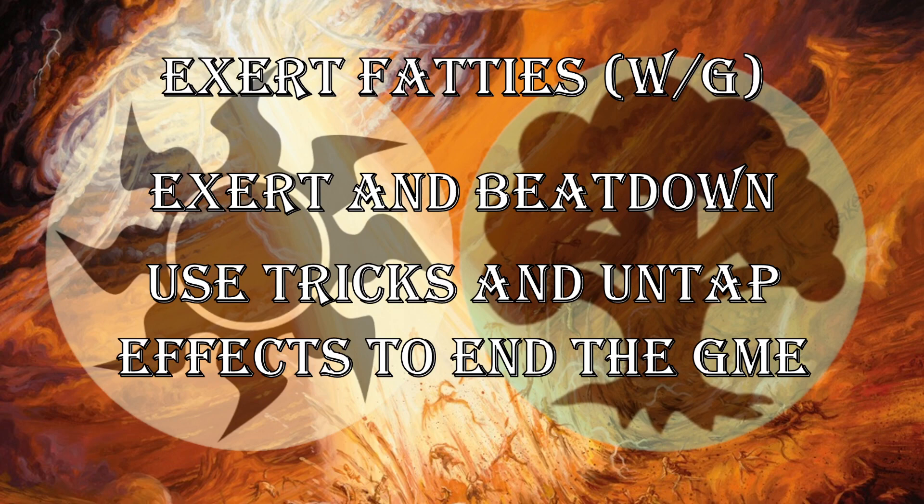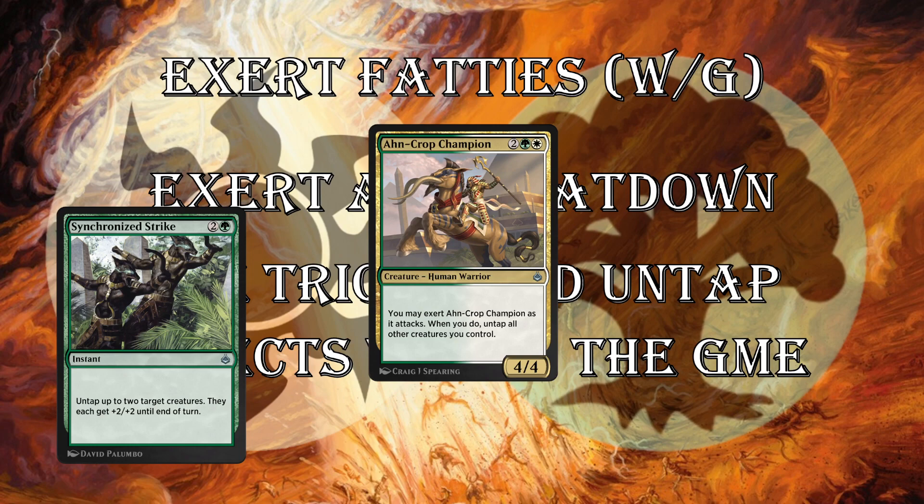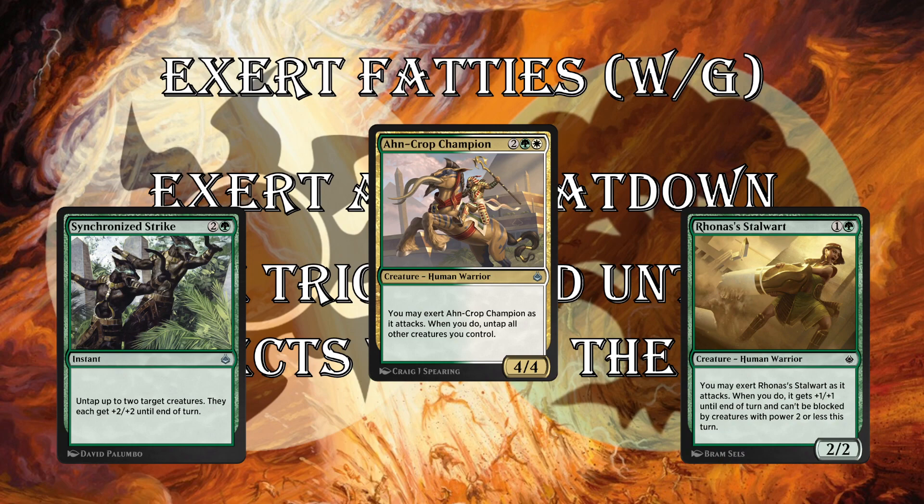The Exert Fatties deck is white-green Exert and Beatdown. You're going to use tricks as well — Synchronized Strike is very, very strong. Untap effects like the uncommon Onward//Champion — it's a 4/4 for 4, great stat line, and when it exerts you untap all other creatures you control. This is about taking huge swings and exerting everything. Synchronized Strike lets you exert two creatures, untap them, and give them plus-two/plus-two at instant speed for 3 mana — this is huge, and can also be used defensively. Rhonas' Stalwart goes perfectly in the green-white Exert beatdown deck — it's a 2/2 for 2, you can exert it to make it a 3/3 that can't be blocked by creatures with power 2 or less. A little bit evasive, and just a strong card to play on turn 2.